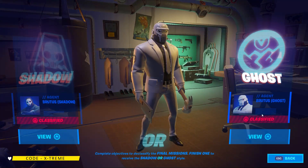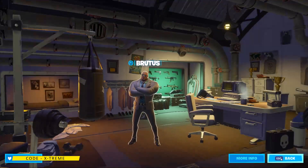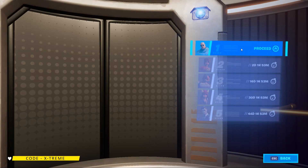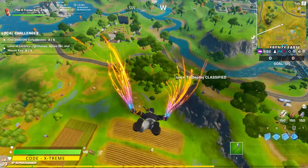The second variant is the Ghost skin — the white variant of Brutus. Same requirements apply: complete at least 18 Brutus Briefing challenges. That's pretty much it. When I complete all these challenges I'll be able to unlock this skin. That's it for this video — see you guys next time, have a great day, goodbye!